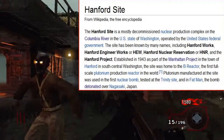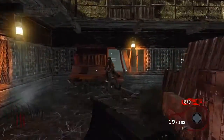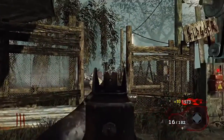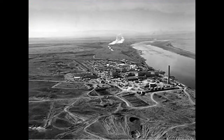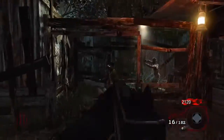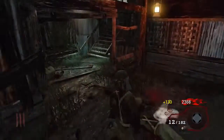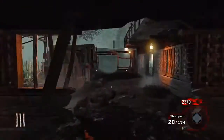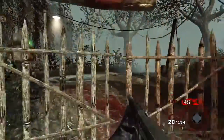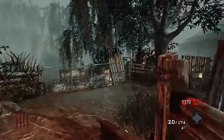The Hanford Site article says it was established in 1943 as part of the Manhattan Project in the town of Hanford in south-central Washington. It was home to the B Reactor, the first full-scale plutonium production reactor in the world. Plutonium manufactured there was used in the first nuclear bomb tested at the Trinity Site, and in Fat Man, the bomb detonated over Nagasaki, Japan. There is the connection between the Green Run side quest and the Manhattan Project — all linked through the Hanford Site.